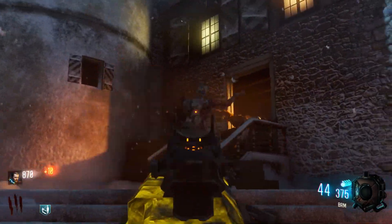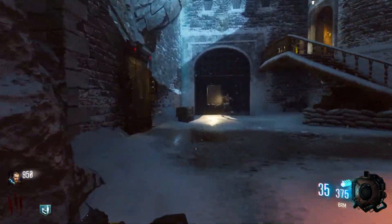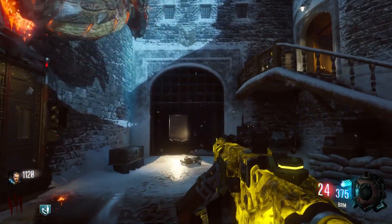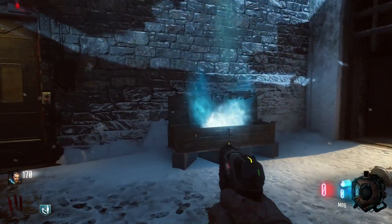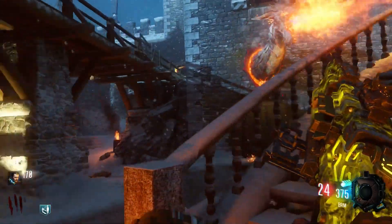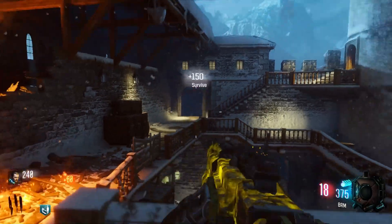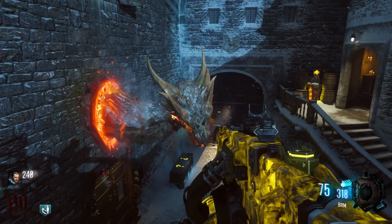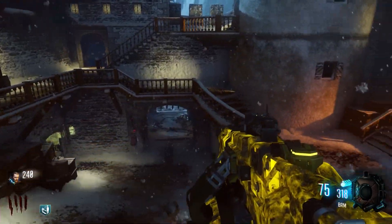Something quite unique about Der Eisendrache is that this map very smartly uses elements from loads of other Zombies maps in ways you might not recognise. If this happened in any other circumstance, we'd just complain about Treyarch reusing assets. But the way they've done it here — for example, there are so many elements from Origins: the Wunderfizz, the Panzer, the giant robot in the background, the four bows being relatively similar to the four staffs. This map also takes features from Mob of the Dead, such as the dragon heads on the wall. In Mob we had the Cerberus heads. Another map it uses features from is Moon, with the gravity lifts and a low gravity area in the crypt, and also Ascension. Der Eisendrache takes some of the best features from other Zombies maps and reuses them in a way you don't really recognise.